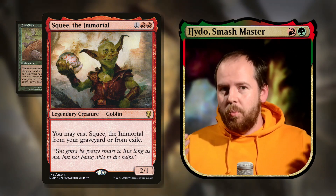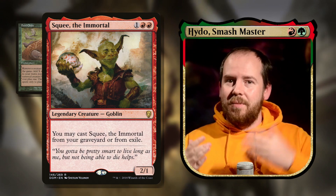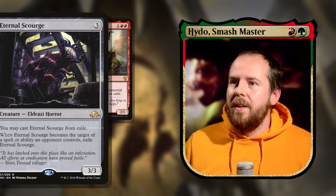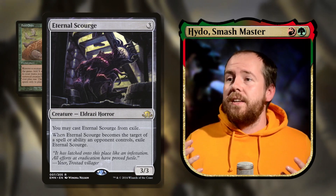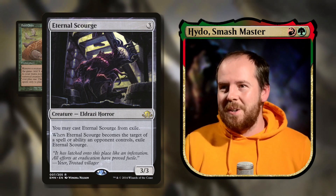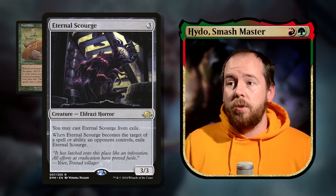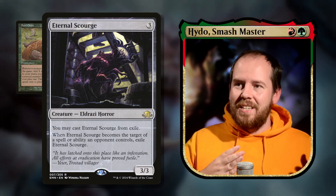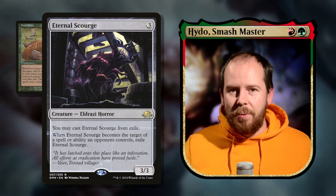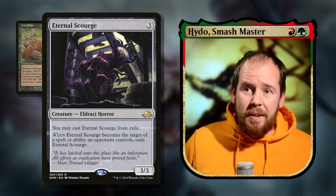With Squee and Food Chain: discard Squee to our commander, cast him from the graveyard; or sacrifice him into Food Chain — he goes to exile, we get four mana, cast him again from exile. This generates infinite mana. Similarly, Eternal Scourge — three mana 3/3 — can be cast from exile and if targeted by an opponent's spell or ability it exiles itself, staying available to recast. Both generate infinite mana with Food Chain.